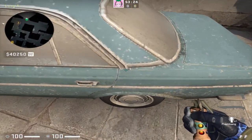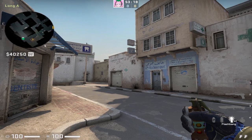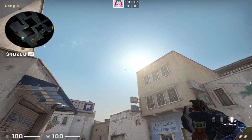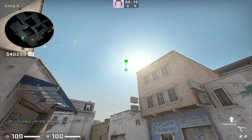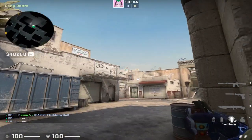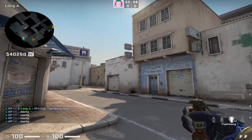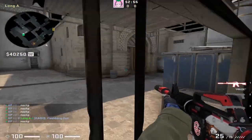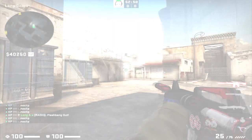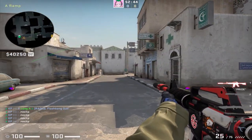These flashes can also be thrown from the car position off the right tire. Simply look at the left side of the sun, or jump throw along this line. They land pretty much the same — here's the left side of the sun, which blinds anyone that peeks, and here is the jump throw at the line. They both do the same exact job, so whatever lineup you prefer between long corner and car, use what you like.